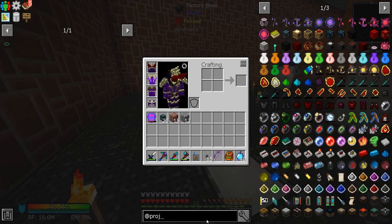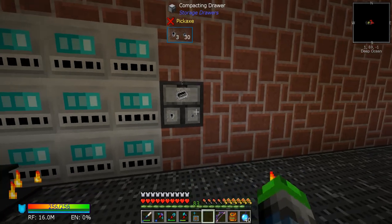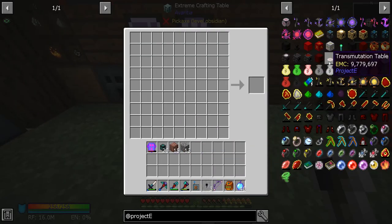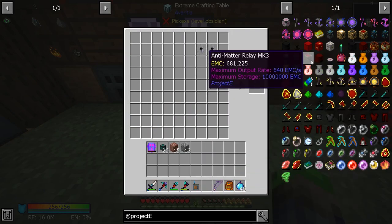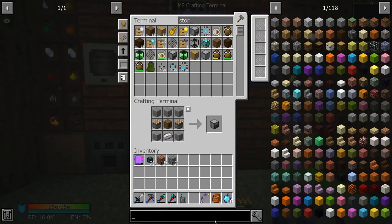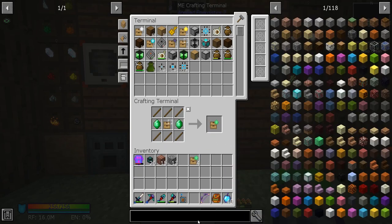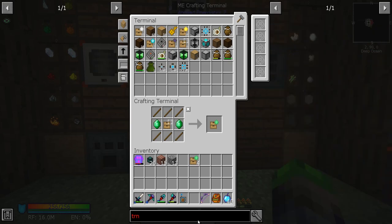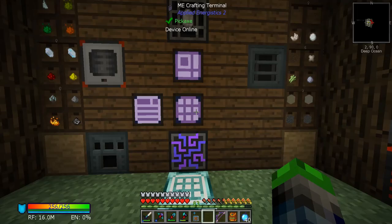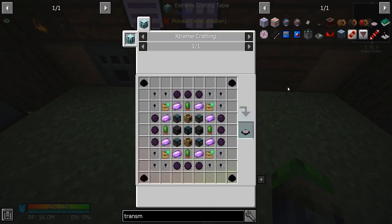We need nuggets — we have three nuggets in total, so that's good. Let's see where those go — right here. We also need some storage upgrades. I believe it was just four, and those go on the inside. Here, here, and here.